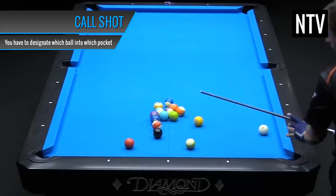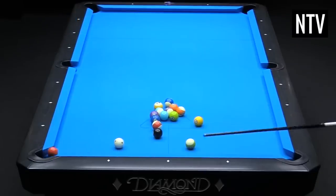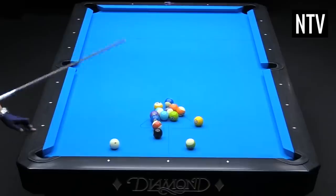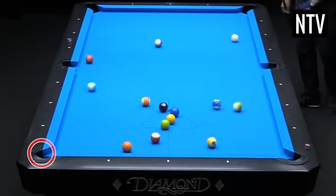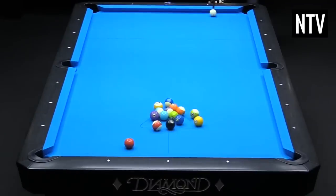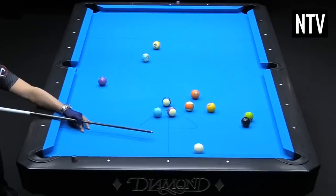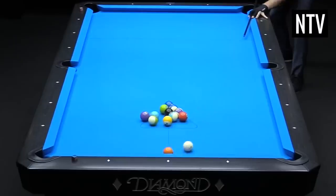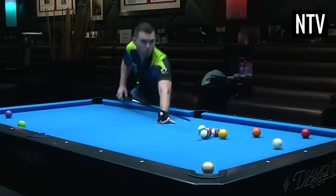Straight pool is a call shot game. This means that you have to announce which ball you intend to sink and in which pocket. If you sink the correct ball in the correct pocket, this scores one point and you can continue to sink another ball. Sinking the wrong ball or the right ball in the wrong pocket is a foul and it's the end of your turn. If you don't intend to sink any ball, you must call a safety before you play your shot. The idea is to legally sink as many balls as you can, but if you fail to sink any ball or foul, it is the end of your turn and your opponent will be given the chance to do the same.